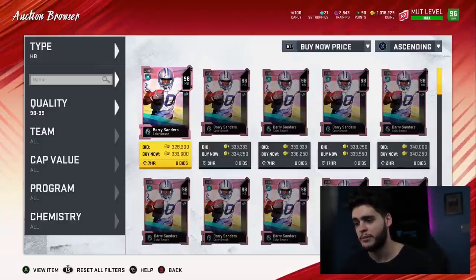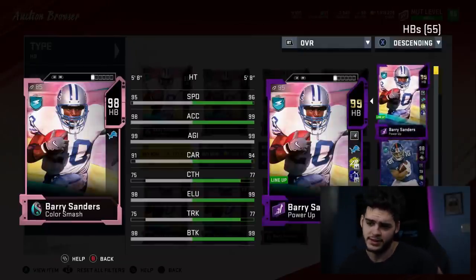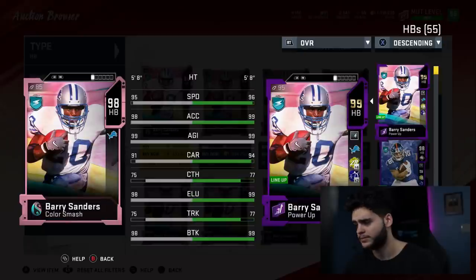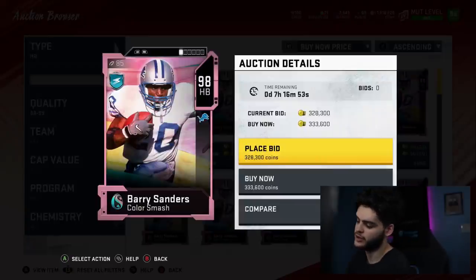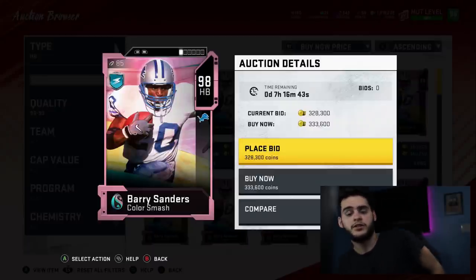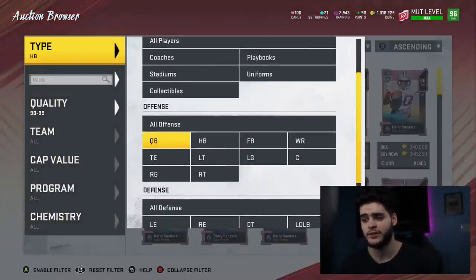Next is the guy I've been waiting all year for a good version of — Barry Sanders. He's my do-it-all type running back. He's going to be one of the fastest guys on the field, best acceleration, better carrying than usual — 94 with all my chems — decent catching, great elusiveness, and 99 break tackle. All I care about is break tackle, speed, acceleration, and chems. He gets four abilities: Human Joystick, Inside Zone Guru, Outside Zone Guru, and Evasive. Human Joystick is just such a big advantage at this point in the game. He's only 330k — not bad. I used my power pass on him to make it easier coin-wise.